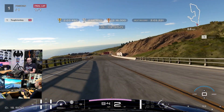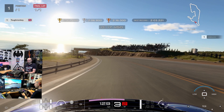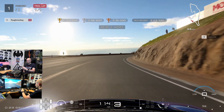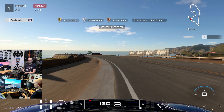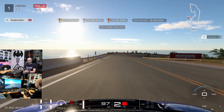This next left hander is a bit of a nothing corner, but it's setting you up for a difficult right hander. We're trying to keep the car as left as we can — don't pick up a penalty by going onto the gravel. Then just a little bit of brake here, feather the throttle through here. Don't get on the power too early, otherwise you'll compromise your exit, and don't go any further left than I've done or you'll ruin your lap.